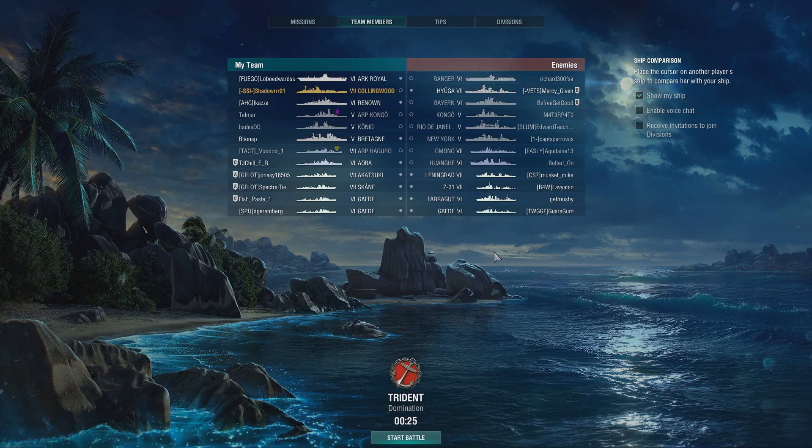Hi, Shadowware here again, taking out the British Callum Wood. This is the Nelson, missing three barrels. I got lucky and pulled a Tier 7 match, but most of the ships are on top of tiers. We're running a battle in Trident domination, so let's see how I do.